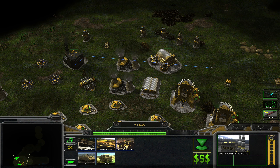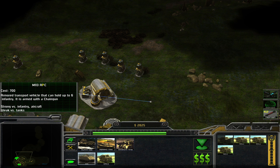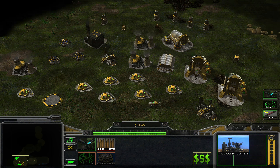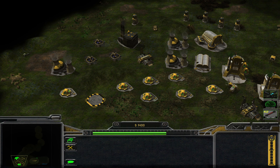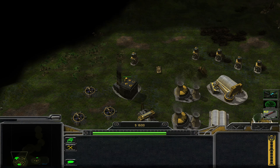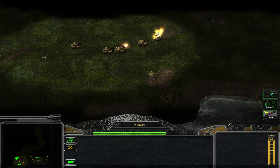I could use some launchers as well — yeah let's get some launchers. Those are actually not that expensive but they're super high-level tech. In the original game you needed an advanced communication center for them, which makes them top-tier units — almost the last thing you can get in the game, kind of like the chem warriors.